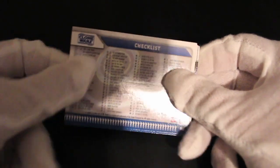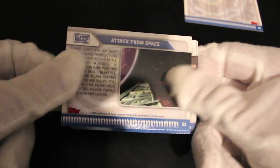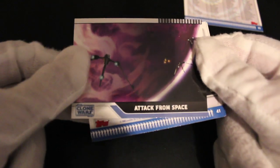Oh, we got a checklist - it's nice to pop out to see what else we got. Checklist, there we go. What you got, what you need. There's a picture on the back as well. Checklist, good. Okay, tap from space.